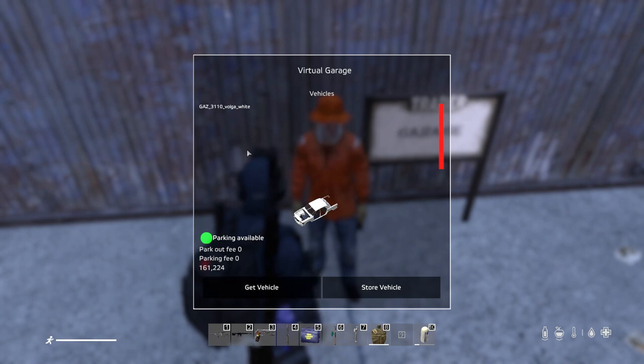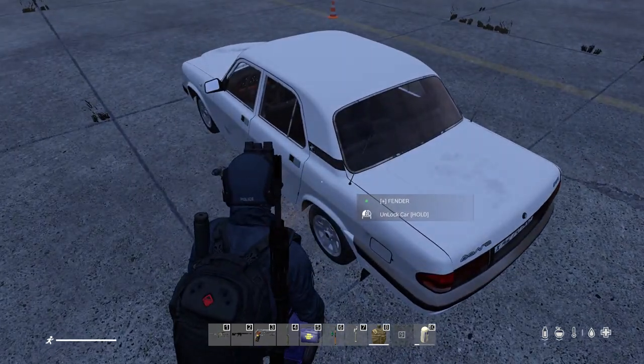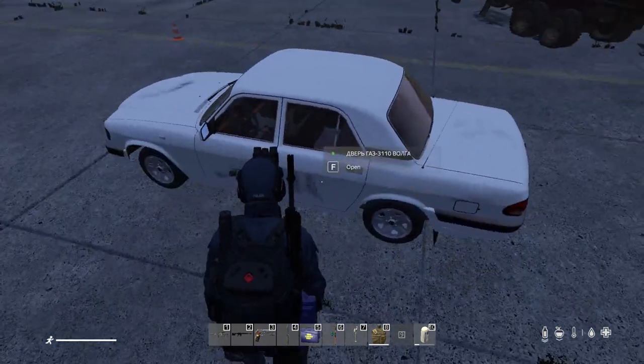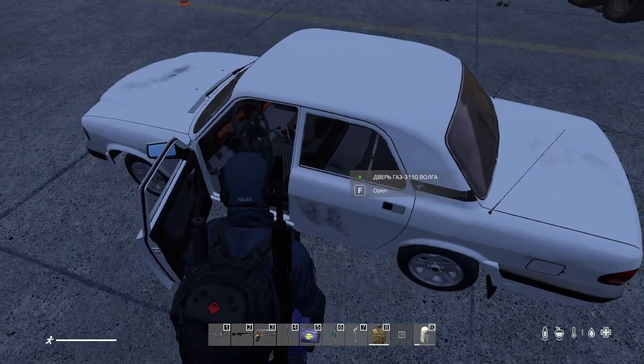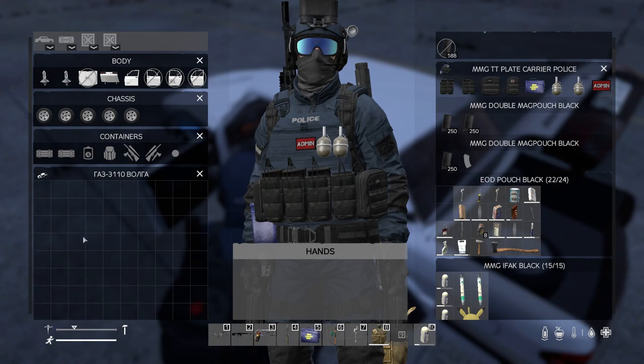To access your vehicle and pull it out of the garage, simply hit 'Get Vehicle' on your selected vehicle. If you have multiple vehicles, they will be listed here. 'Get Vehicle' will now spawn the vehicle on the map, and you will have to unlock the car to open it.